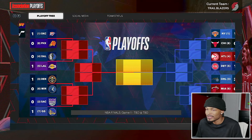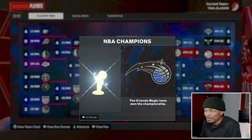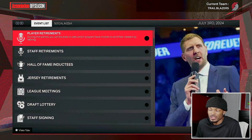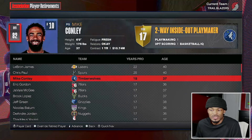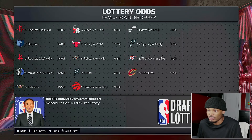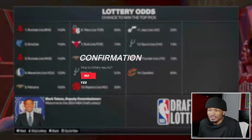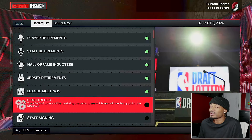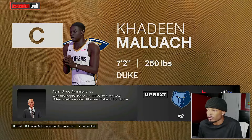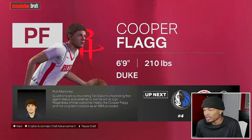We'll get through the playoffs to see who wins the NBA Championship. We got Thunder versus Magic in the NBA Finals - Magic literally sweep Oklahoma City and Paulo gets Finals MVP. LeBron wants to retire so we let him retire. In the draft lottery, because Portland stunk, we get the seventh pick. Portland drafts Drake Powell at number seven - a six-foot-seven shooting guard slash small forward.